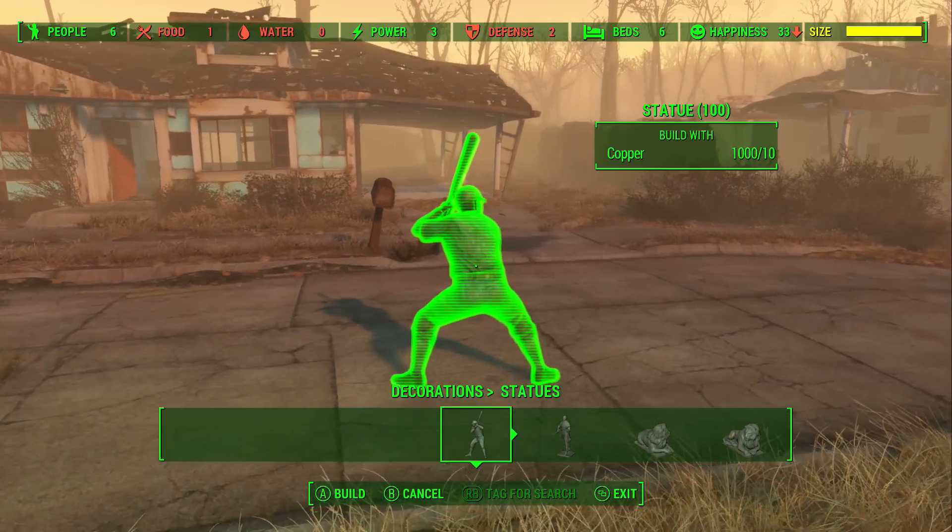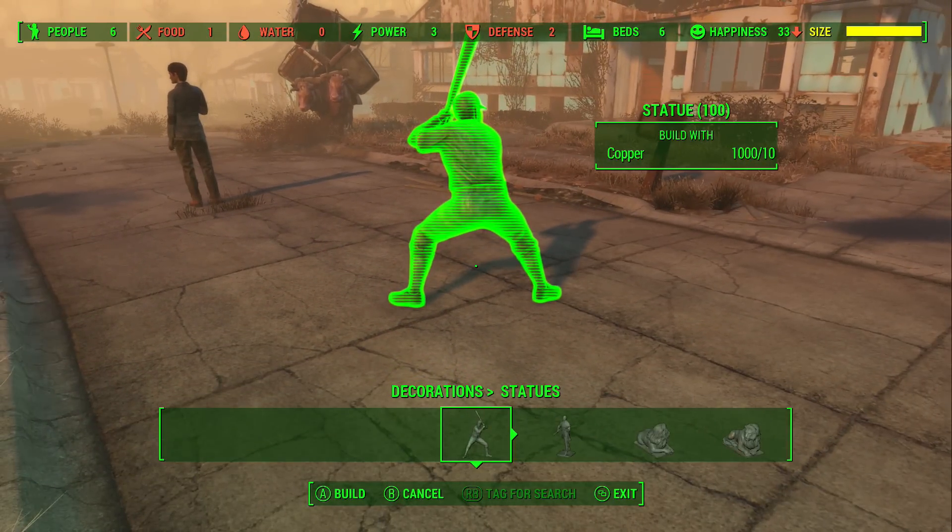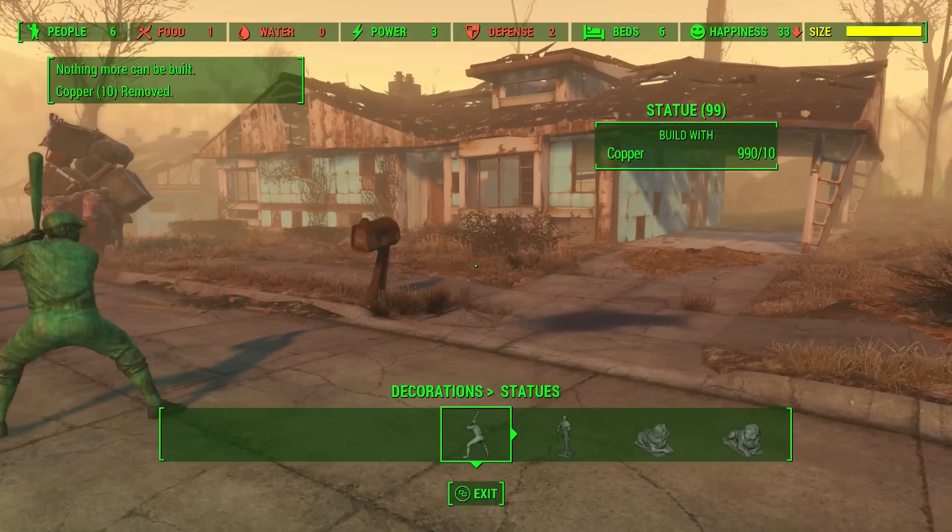Now that you have your resources to create statues — or whatever you want to do this glitch with — you want to make sure your settlement is maxed out to the point where you can only make one more item. As you guys can see, I can only make one statue; I can't build anything else. That's the way you want to have it.